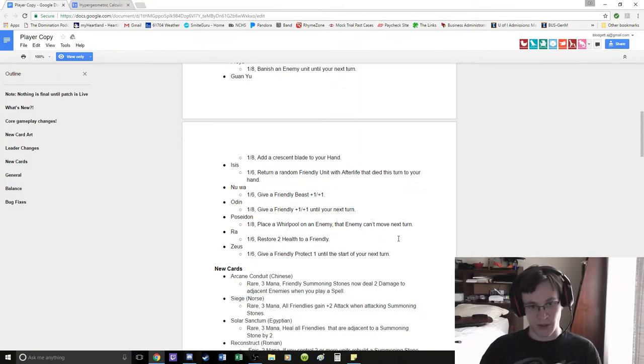Zeus got the old Isis ability — it's now 2 mana: give friendly Protect 1. Obviously we saw how good it was with Isis; was that just because it was 1 mana? I'm not sure. We're going to have to see what happens with Zeus. I think Zeus has strong potential, because mitigating 1 damage can actually be really, really useful.